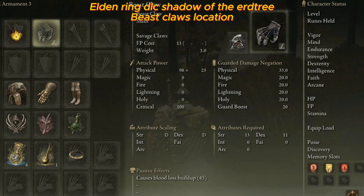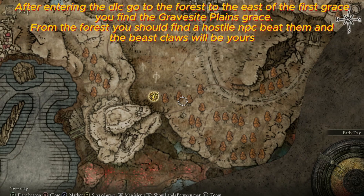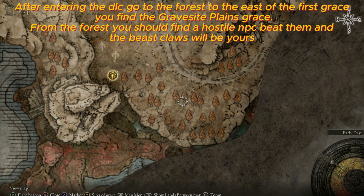Where to find the Beast Claws in Elden Ring Shadow of the Erdtree. As soon as entering the DLC, you'll find the bonfire of the Gravesite Plain. Once activated, what you want to do is head to your east inside of the forest.